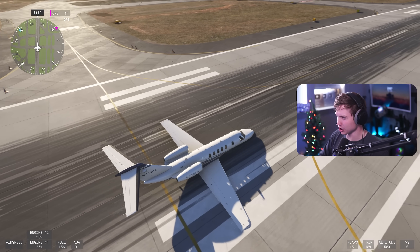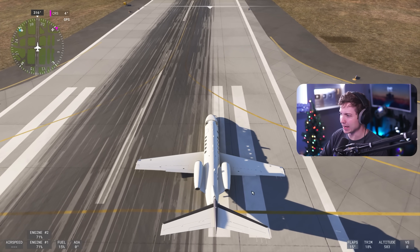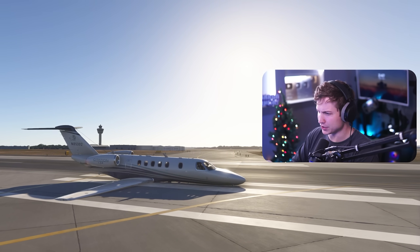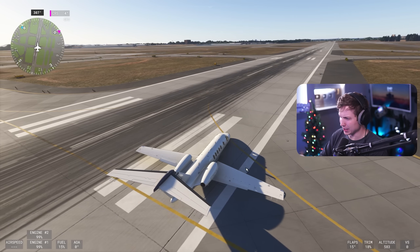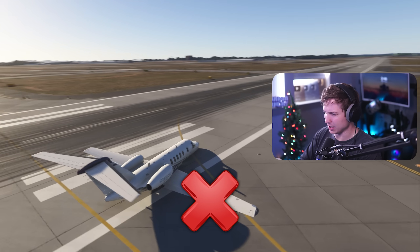Quickly, we're in the CJ-4, but for whatever reason we're shuffling to the side. I thought I saw movement forward for a second, but I have no idea why we're moving like this. It does not look like we're going to get off the ground in any way, shape, or form.